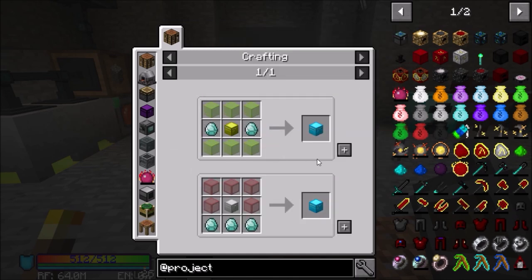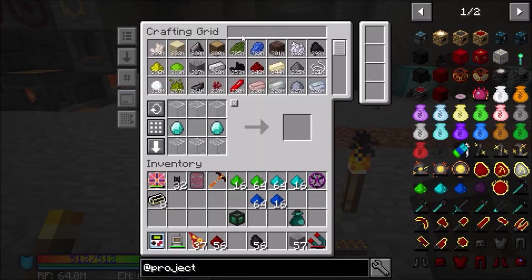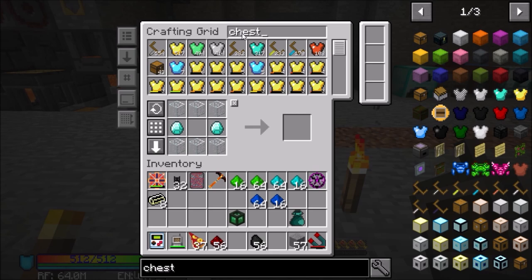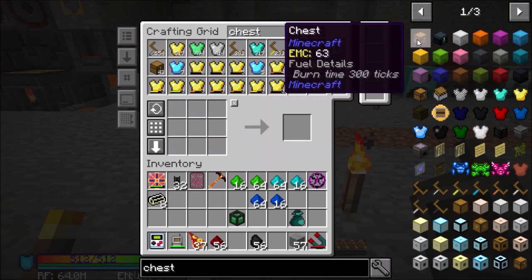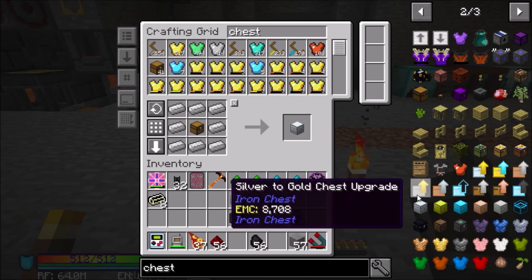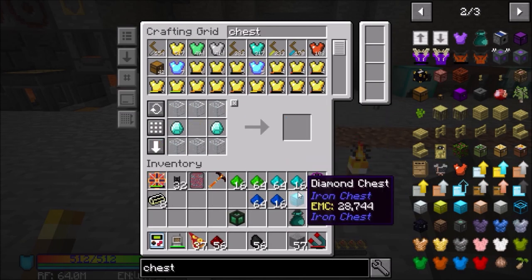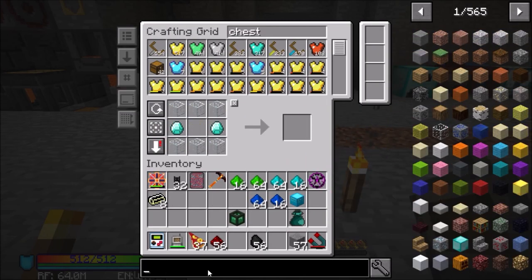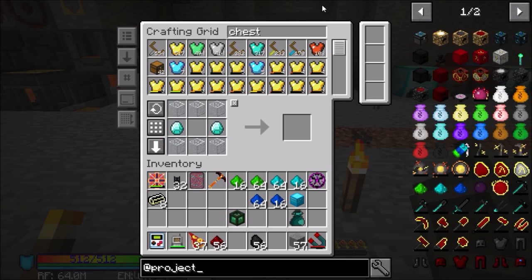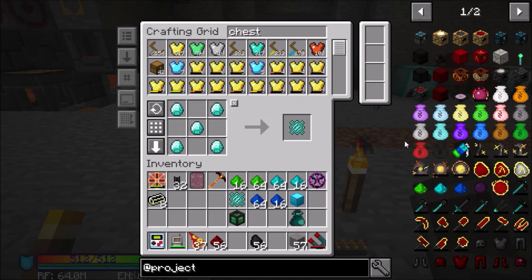For the Energy Condenser, we need a diamond chest — I don't have any of this set up. Iron chest, got it. Gold chest, got it. Diamond chest, we've got it. And finally we need diamond lattice. There we go — Alchemical Chest!